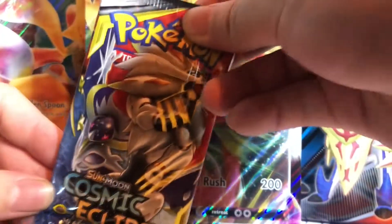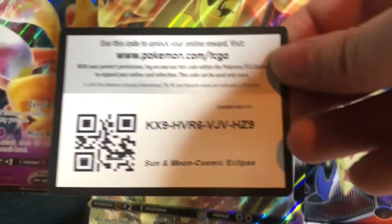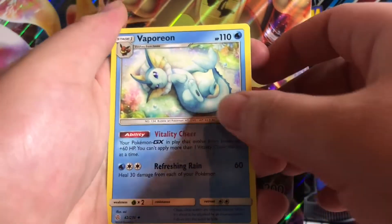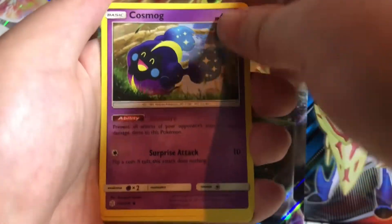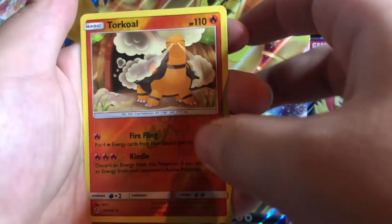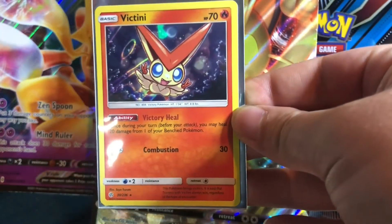We are going to start with Cosmic Eclipse. Here we go — one, two, three, four. We got Fire Energy, a Vaporeon, an Absol, a Lilip, a Cosmog, a Heliopile, a Slugma, a Whelmore, a Pontiard, and a Torgor Reverse. And for the rare — a Red Holographic Vatini! Let's go! Sleeve him up, put him to the side.